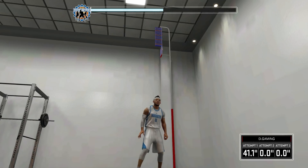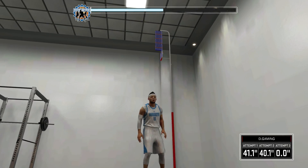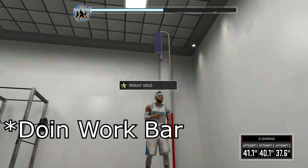Don't do any drills, don't worry about any of the my court stuff. Just go straight to the weight room, straight to the vertical jump. Two sets on the vertical jump will max out your upgrade bar. That's all you have to do.